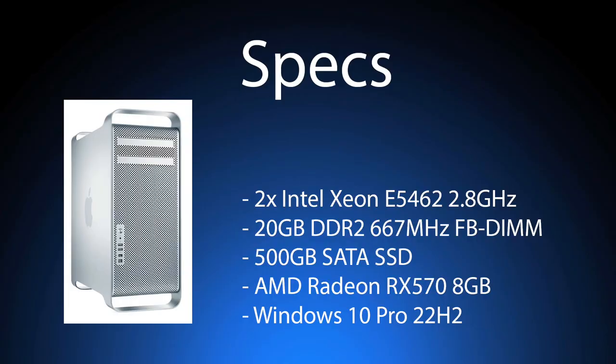Before we get into the nitty-gritty, let's take a look at our system first. This is a standard Mac Pro 2008 with dual Xeon quad-core E5462s running at 2.8GHz. Our memory is 20GB of DDR2 running at 667 megatransfers per second — fully buffered DIMMs. Storage is two 500GB SATA SSDs, the graphics card is an AMD Radeon RX 570 with 8GB of VRAM, and our OS is Windows 10 Pro 22H2.